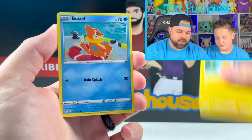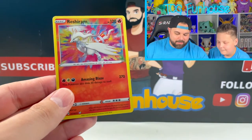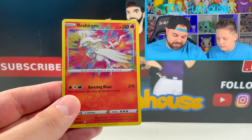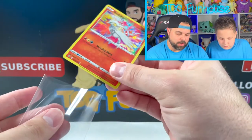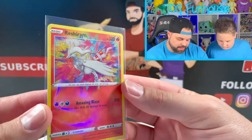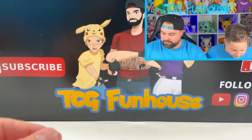Eevee. Morpeko. Zuzio. Reshiram — that's what it is! Reshiram Amazing Rare. It's so funny because we didn't pull any Amazing Rares in the first two openings with ETBs and Pikachu Vs, but now they're just pumping. Reshiram Amazing Rare — look how beautiful that artwork is. I love it.